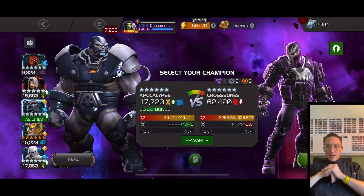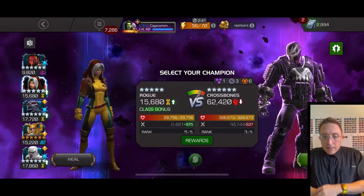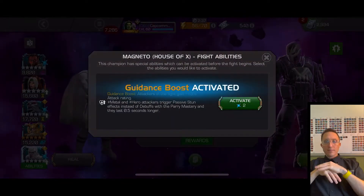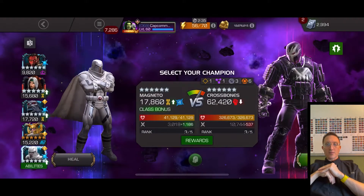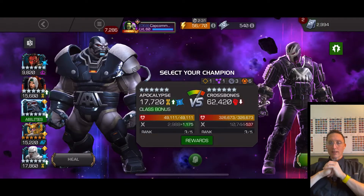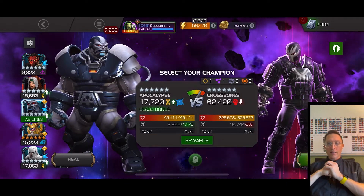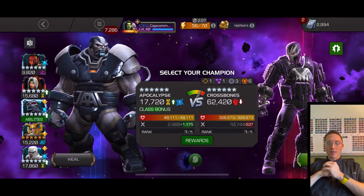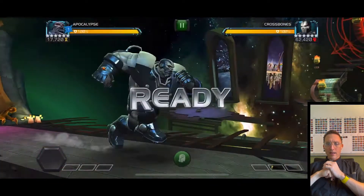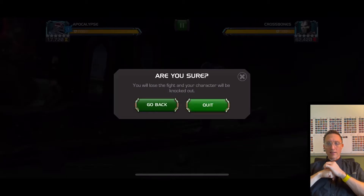Now the Crossbones fight — 326,000 health, this Crossbones is definitely jacked. White Mags pre-fight. This was the first run, and I'm looking at Apocalypse like... why is he there? I didn't do anything to get horsemen, so he was useless.